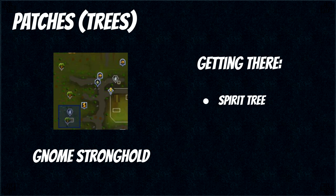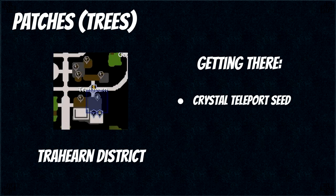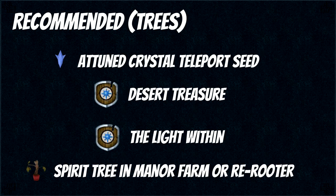Next up is the Gnome Stronghold, which requires the Tree Gnome Village quest, and the easiest way to get here is just to use the spirit tree. The next tree patch is in Prifddinas in the Traherne district, and for anything in Prifddinas the easiest way to get there is using your crystal teleport seed. To do trees effectively you want an attuned crystal teleport seed for unlimited teleports to Traherne. You also want the Desert Treasure and The Light Within quests, which unlock the Rapid Growth spell you can use on every tree patch once per day to skip one growth stage — trees can only die between growth stages so this gives you a lower chance of death, and basically makes it worth it to not pay the farmer to protect your tree. Finally, you want a spirit tree in Manor Farm or a re-rooter to get to the spirit tree network as fast as possible.